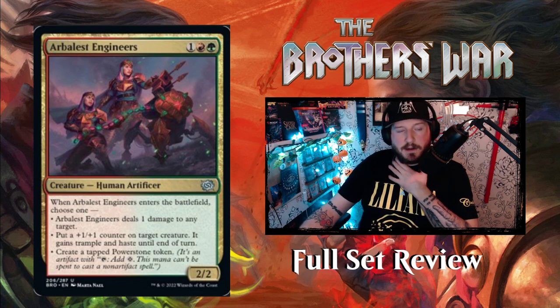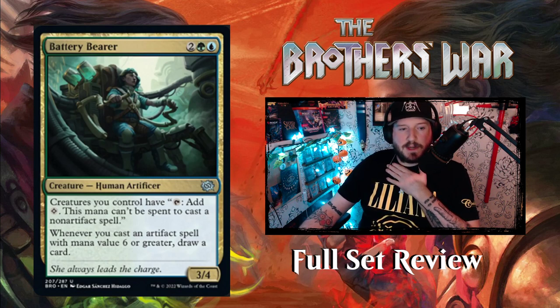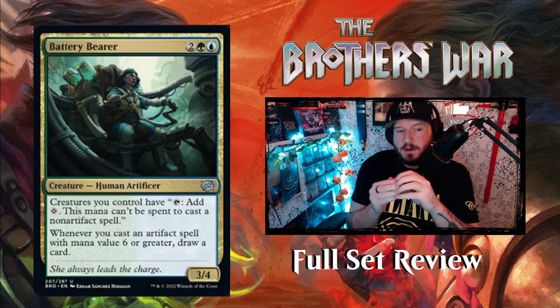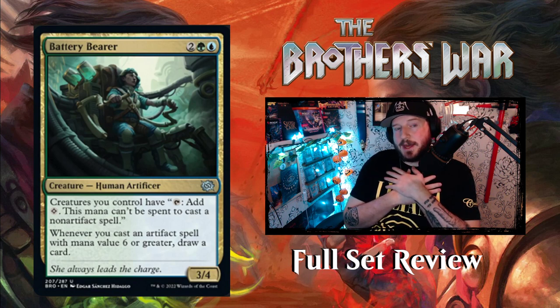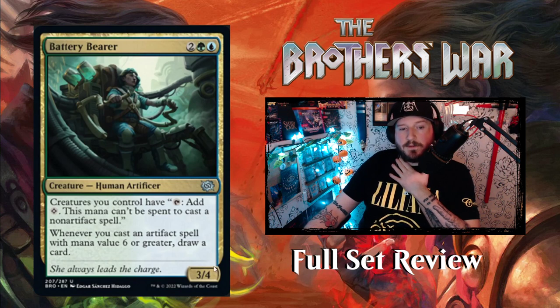Pretty cool card — they look very fancy loading their colorful ammunition into their artillery machine. Next up is Battery Bearer, two green blue for a 3/4 Human Artificer creature. These cards are in set number order, so we'll be jumping around between colors a lot in the multi-color section. Battery Bearer gives creatures you control the ability to tap and add colorless mana, but it can't be spent to cast non-artifact spells.